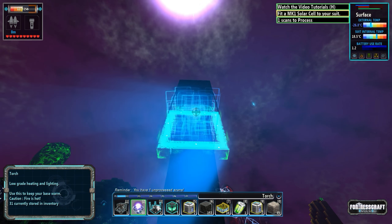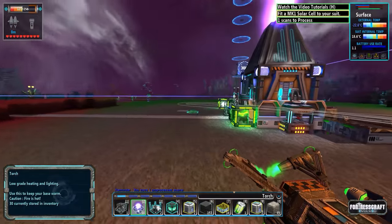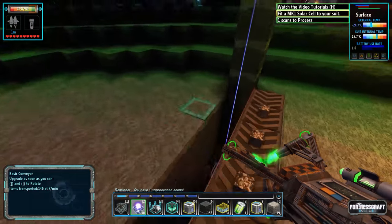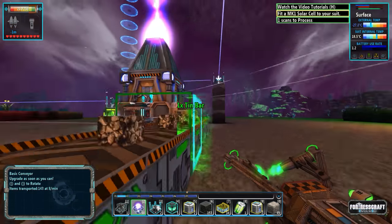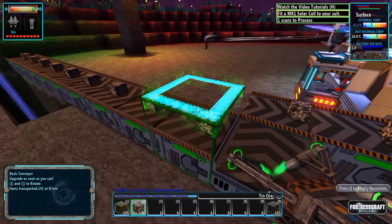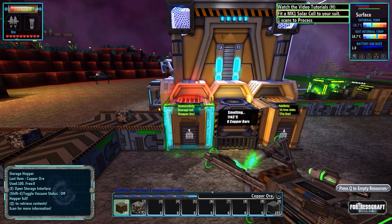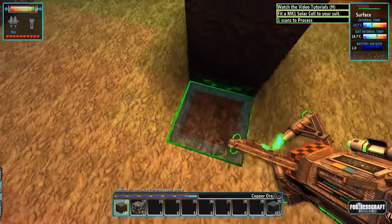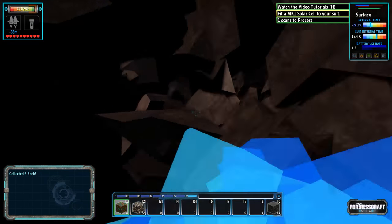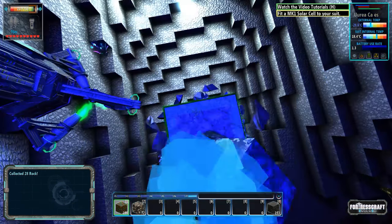That creature will eventually eat all that iron if we don't take care of it sooner than later, and we're going to need some explosives for that. I don't remember how to build explosives, so I guess we're going to have to figure that out. Let's build another way in from here and a doodad and a light. This is going to be our path down to getting iron.